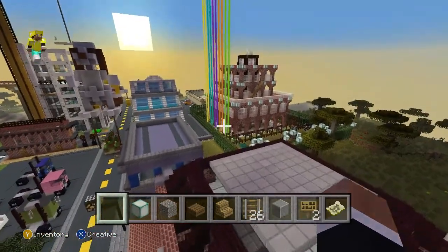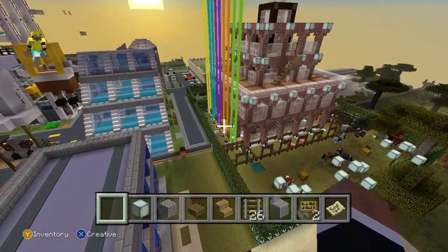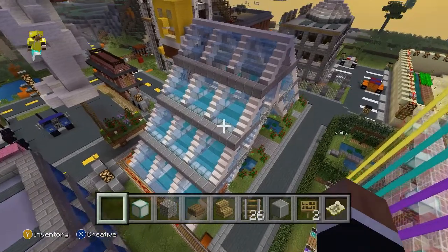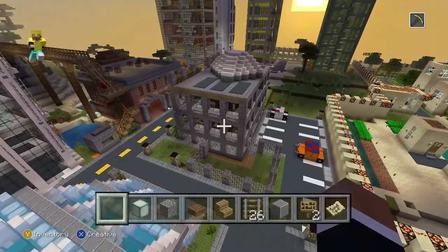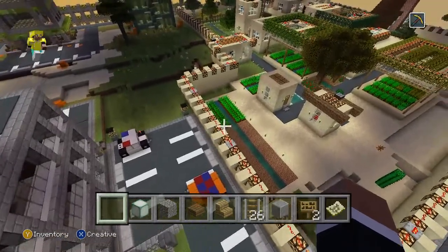Out over there is a train station where all the rails come in from different areas. And then we made this A-frame place. This is like the city hall and jail — it has an outside yard for the prisoners. Police cars.